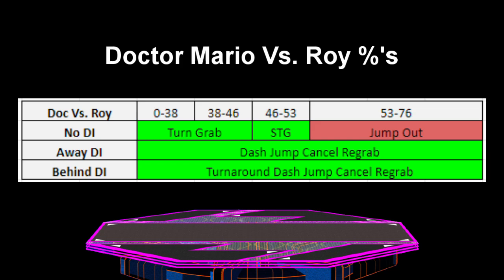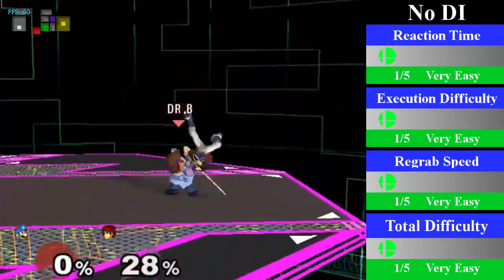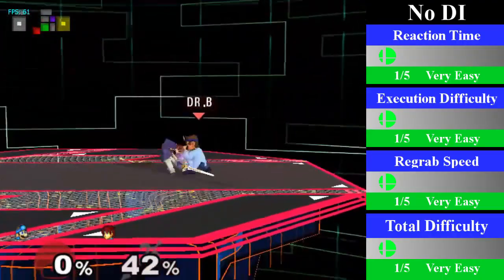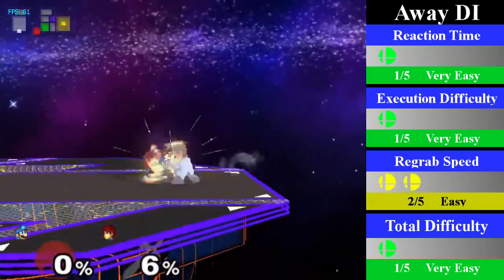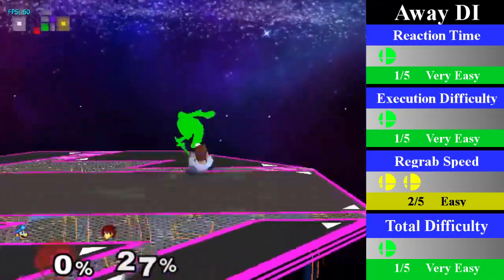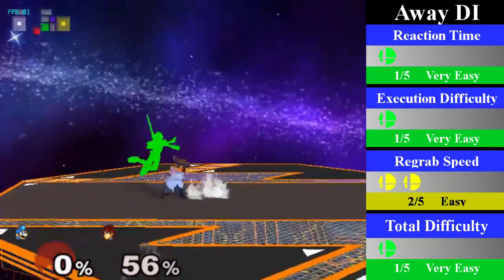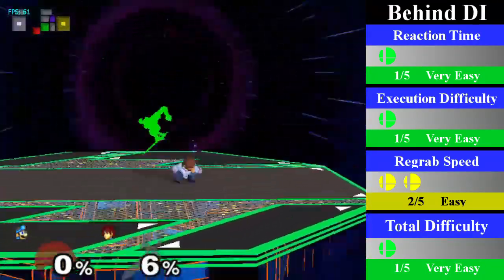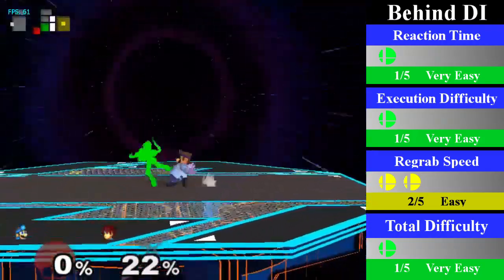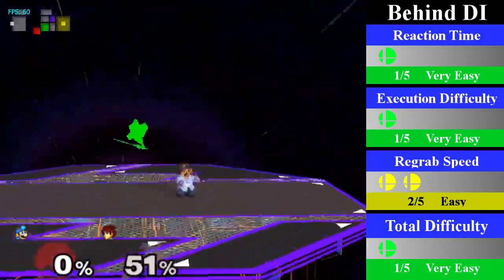Doc has a nice chain grab on Roy which is guaranteed from 0% to 53% but can go up to 76% on bad DI. For no DI, this chain grab lasts from 0% to 53%. Doc can either standing re-grab or turnaround re-grab from 0% to 38%. From 38% to 46%, Doc must turnaround re-grab, and from 46% to 53%, Doc must step forward and turnaround re-grab. This can be ended with an up smash. For away DI, Doc must dash jump cancel re-grab from 0% to 76%. You can end this with a fair, a nair, or a down smash, all of which will send Roy very far. For behind DI, Doc must turnaround dash jump cancel re-grab, which also lasts from 0% to 76%. You can end this with a throw, an up throw, or a nair — although up throw leads to a potential follow-up afterwards as well.